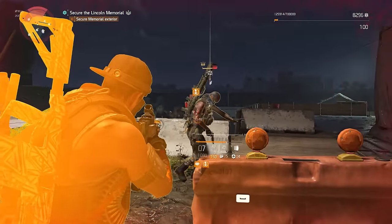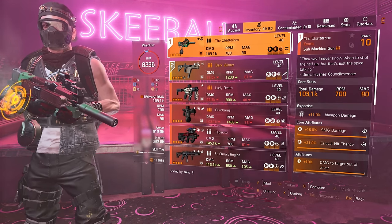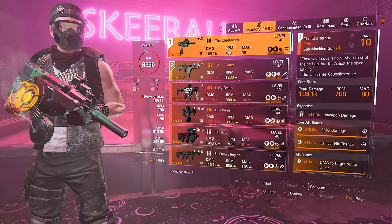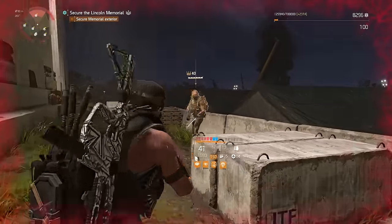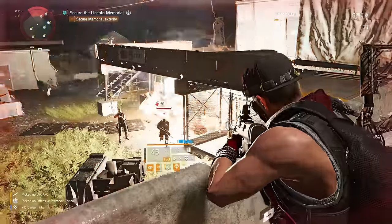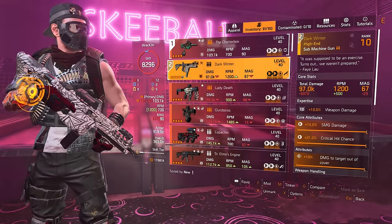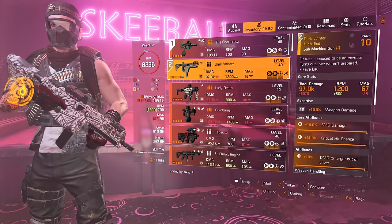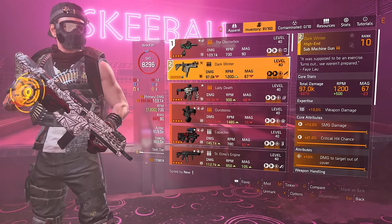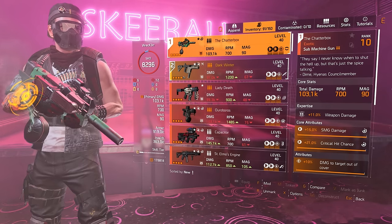For the stats, we are sitting at 103.1k in my case — your numbers may vary depending on expertise. We have an RPM of 700 and a mag of 90. This is important because the way we've set up this build is the only way to achieve a mag of 90; otherwise the Chatterbox comes with a 60-round mag on its own. The secondary doesn't even matter — I'm running Dark Winter since we are never switching to it. The whole goal is to utilize only the Chatterbox and keep refilling the mag on each kill.